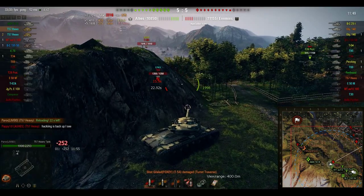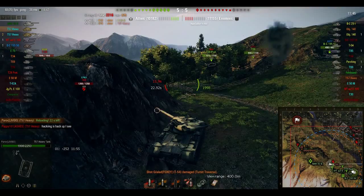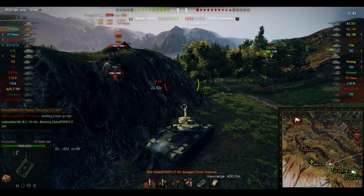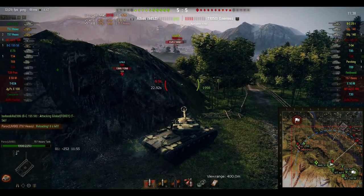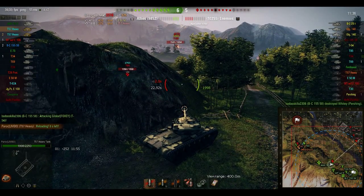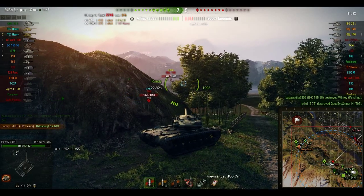This is a really strong position whenever your team has failed the city and you need to defend, because one, it's pretty safe from arty here. Right here is a nice spot, especially if the arty is more in like A3 — they won't be able to hit you because of this gigantic hill that's in the way.